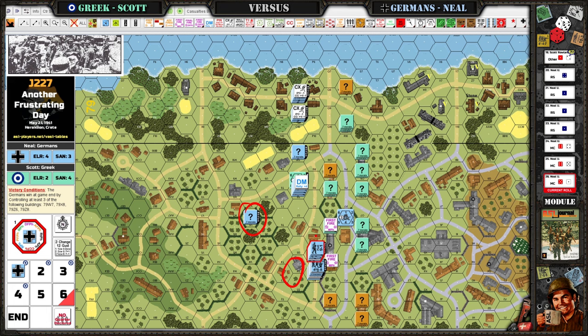So I had this leader over here somewhere, kind of a backup for rally. Because the 9-2 got smoked, I had to change plans and run him back over to here to try to salvage these guys. So it kind of changed my game plan pretty early — which is tradition in ASL.